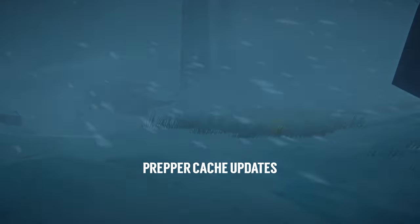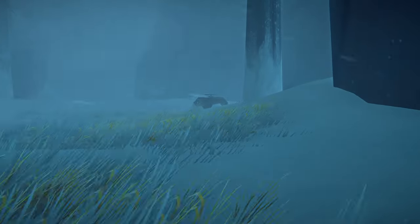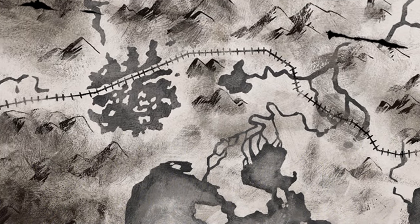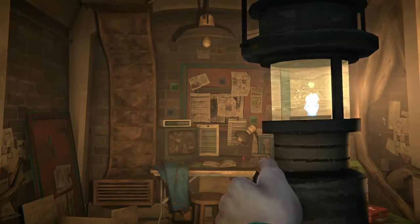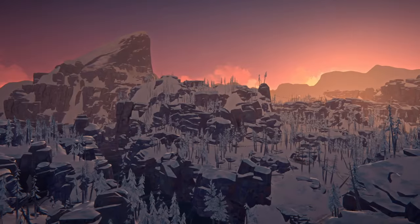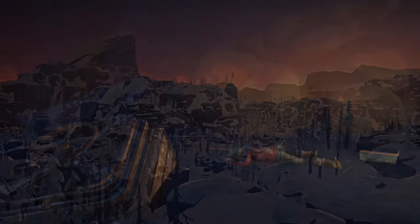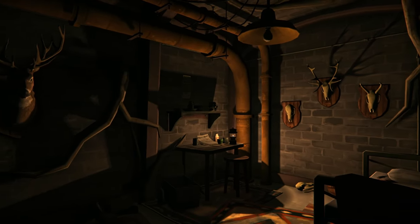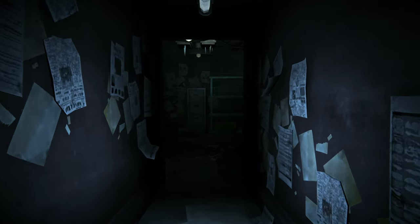Some of our eagle-eyed players will have noticed that the prepper cache disappeared in our December update. Well, they're now back in play, and they have undergone some significant updates. Firstly, they are now spread across nine regions of the game, and although you might be able to find a hatch, you won't know until you enter it if it's going to be empty or fully stocked. There will only be three fully stocked prepper caches in each game, which vary in location from each new game you play. The prepper cache hatches are hidden in particularly hard-to-find locations, and they can now also be found in Interloper. If you are lucky enough to find one of the fully stocked prepper caches, you'll also be able to enjoy the visual update we've given them. Each one has a unique personality, and the loot you'll find reflects that too. We hope you have fun seeking them out.